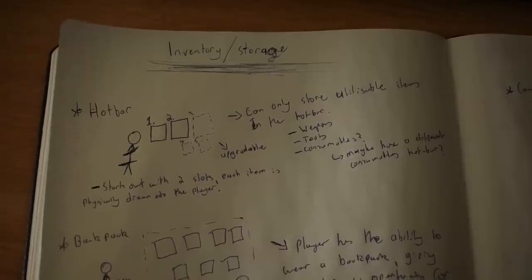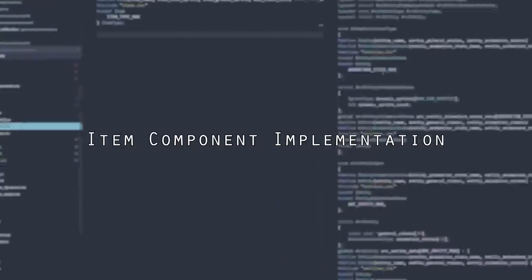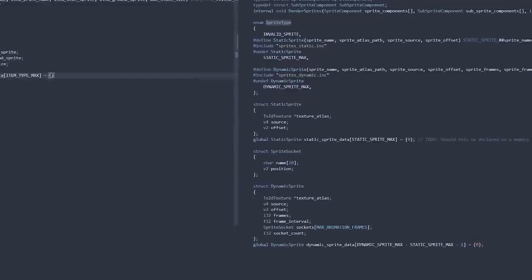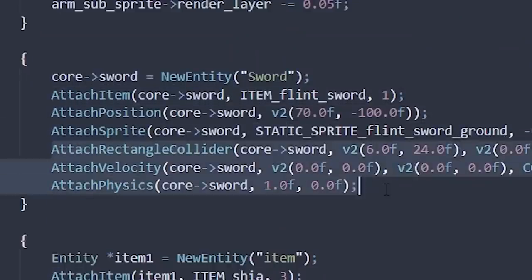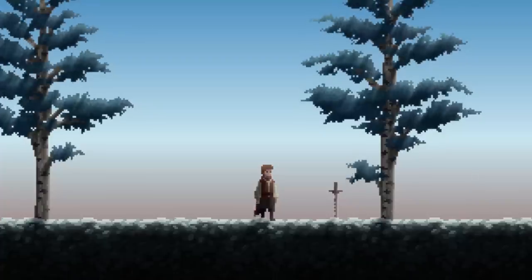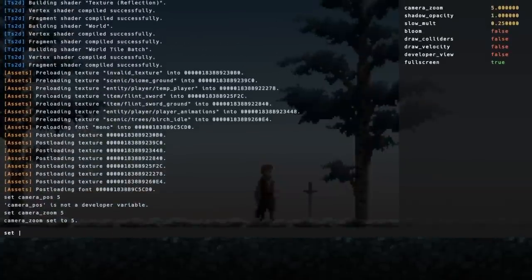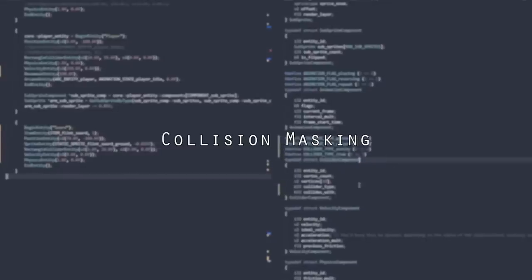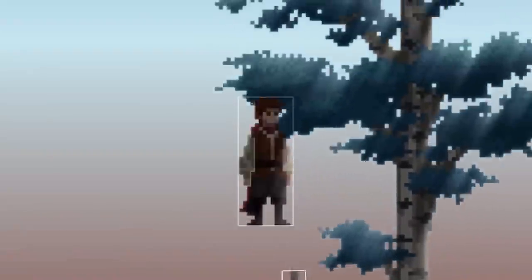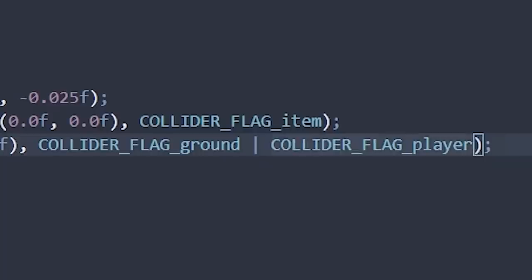To start things off, I implemented a new item component. This bad boy will hold all of our item related data. And to render this as an actual object in the world, all you need to do is attach a position, sprite, and some physical collider components. We've got our very first item rendering in the game world, but it seems to be colliding with everything, including the player - which just ain't it. So to fix this, I added in collision masking, which will let us provide the collider with a list of types to test against. So if we don't want our item to collide against the player, but still want it to collide against everything in the world, then we just get rid of the player.